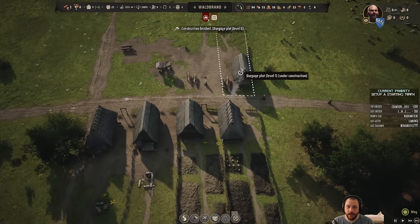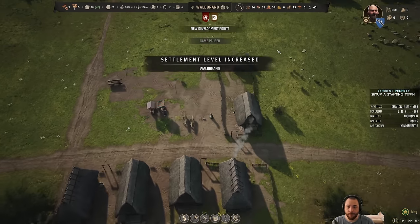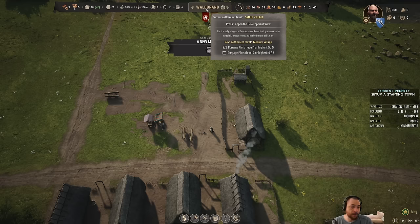This will be number 5 — a development point. The settlement level has increased. The next settlement level requires 2 level-2 burgage plots and at least 5 level-1 or higher. So that means I could have these original 5 houses, and 2 of them could be leveled up to level 2.